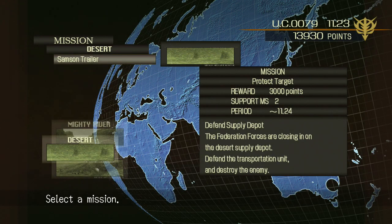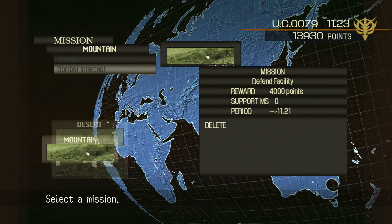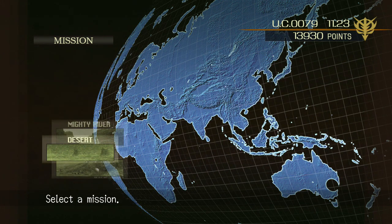Alright guys, welcome to part 7. I'll start out by saying I didn't realize the period — how many turns you can take before the mission exit disappears. It took me years to figure this out since I never paid attention to it. We actually lost the bomber mission for the mountain because I was doing the Goof custom repair — I got it to full spec and added a defense upgrade, but accidentally lost that mission in the process.